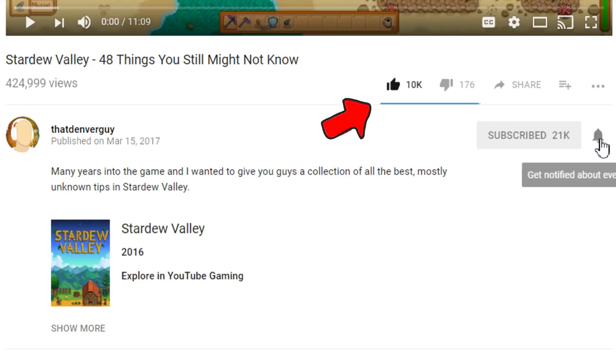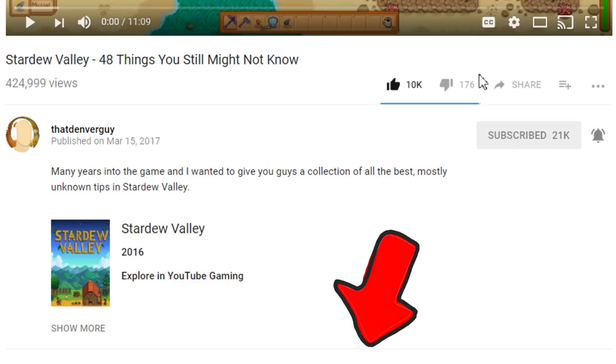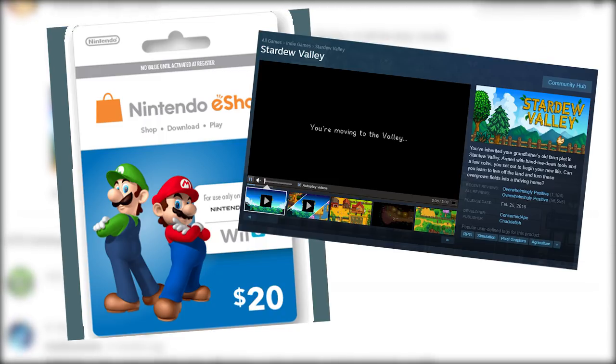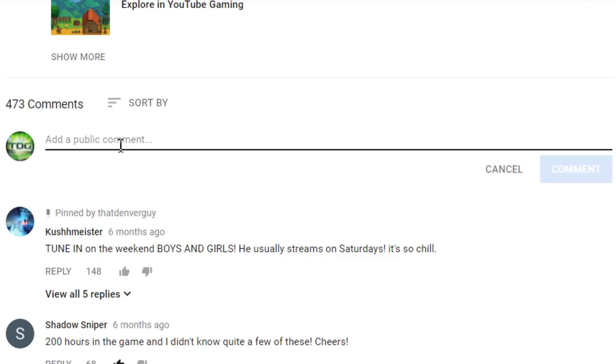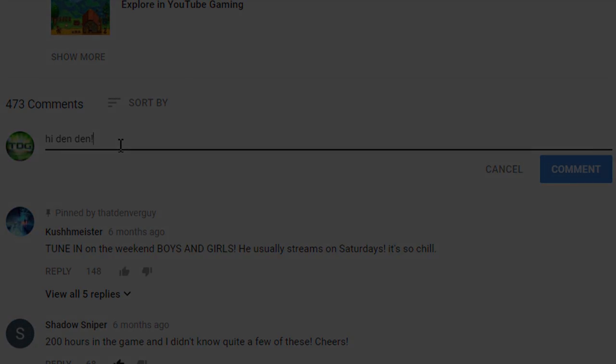To enter the giveaway, just like this video, subscribe if you aren't already, click the notification bell, and then leave a comment down below letting me know if you would rather have the $20 Nintendo eShop gift card or Stardew Valley for Steam if you don't have a Nintendo Switch yet. Hurry up and do that now. I'll announce the winner on my live stream on Saturday morning at about 11am Central Time. Hope to see you there.